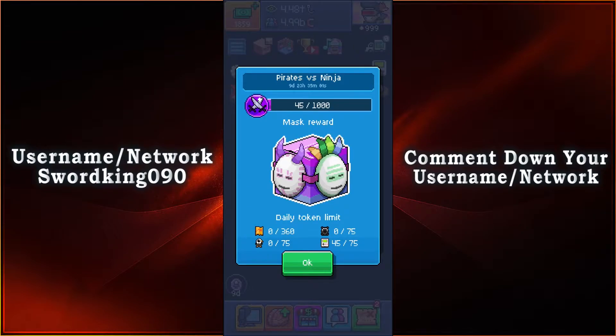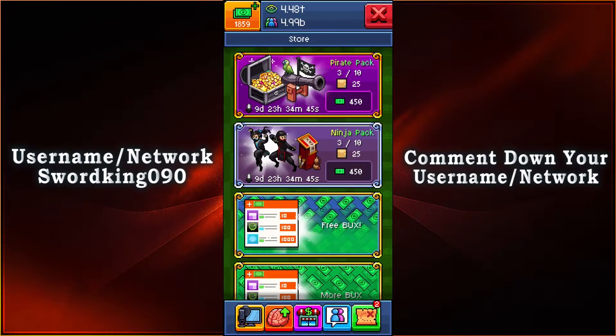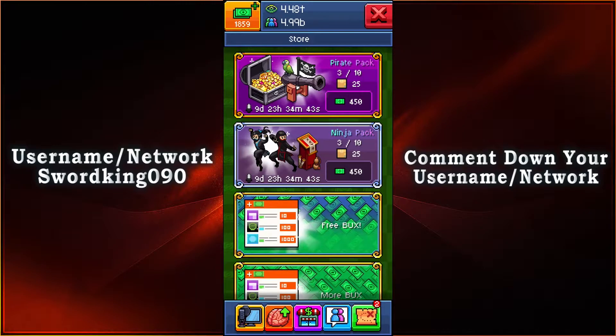You need to collect 1000 tokens and you'll be able to get yourself the magic award. You can get them from the daily quest, from Puggle, from Sponsor Eagles, or from Craniac. Once you collect your 1000 tokens, you'll get the mask rewards. And once you collect all the mask rewards, you're gonna get a random premium item from any of the Bugs packs that is either gonna be pirate or ninja.